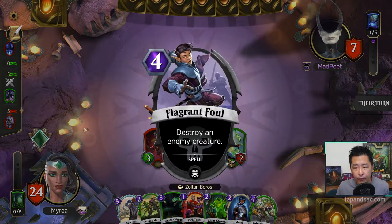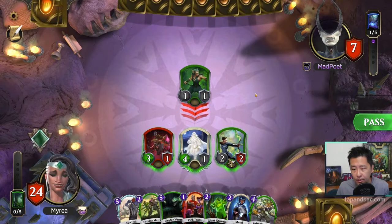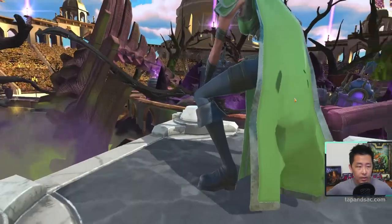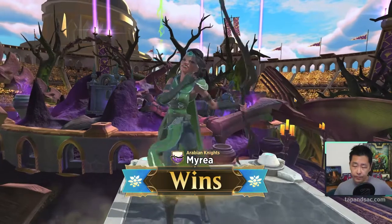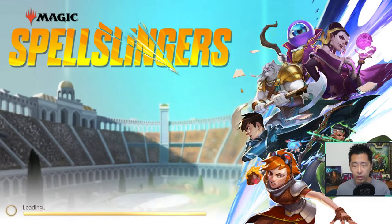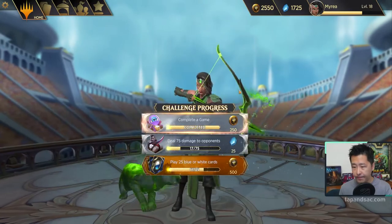He destroyed my guy with a Flavoron Foul. This card is so good — you can destroy any creature for 4 mana. He attacks, but then concedes. That was a pretty good win, quite smooth for our deck. I think because this deck has some low-costing creatures, when we cast them early with Vivian's upgrade we also get a free spell, which can be good. And we managed to give that creature 'can't block,' letting us hit in for more damage.